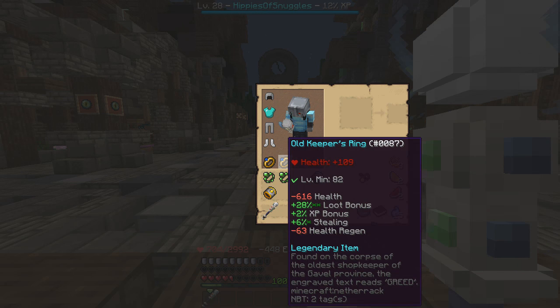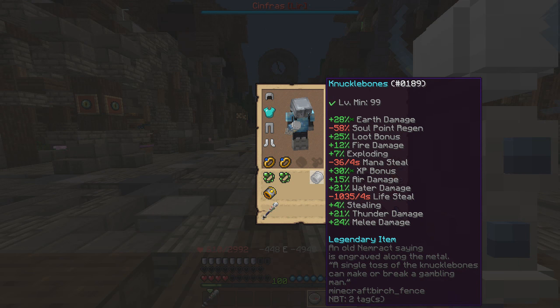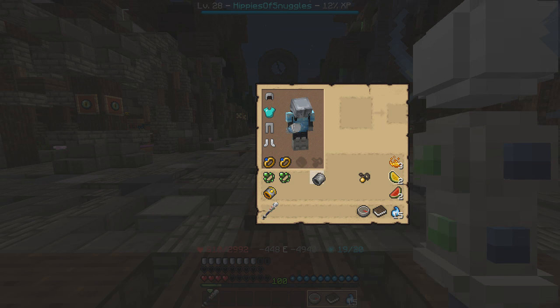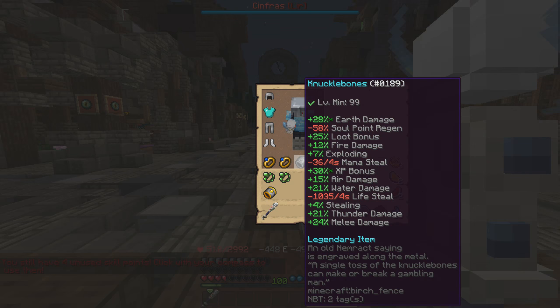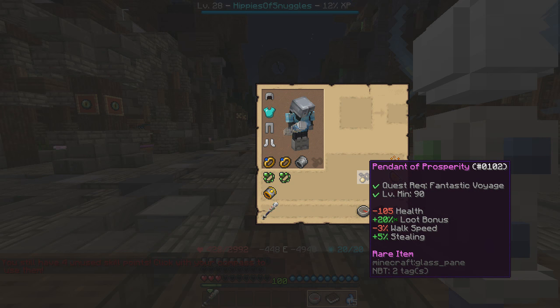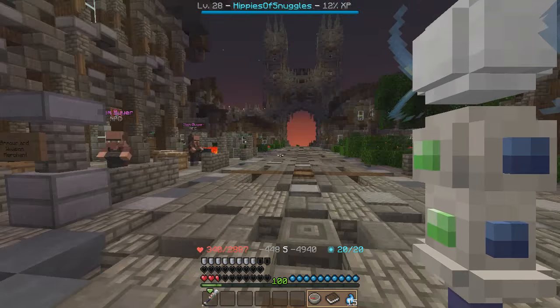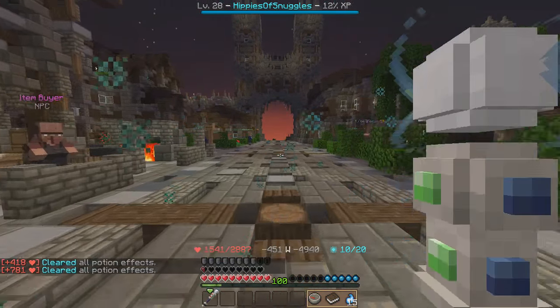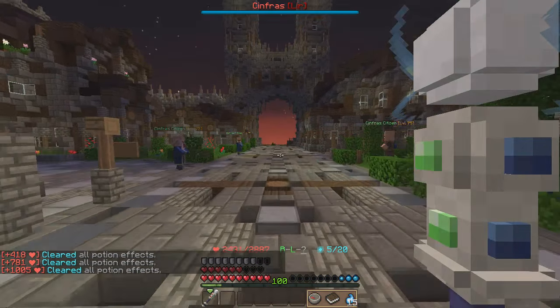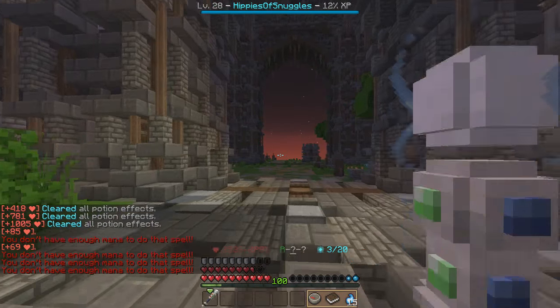The Old Keepers do have negative health and negative health regen, so you'll have to decide if you want to use them. Knuckle Bones is 33%, but it does take lifesteal, so again you have to decide. Pendant of Prosperity, which you get from the Fantastic Voyage quest, has a 21% loot bonus, bringing the total to 274% loot bonus.